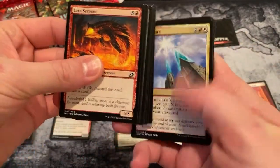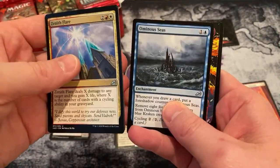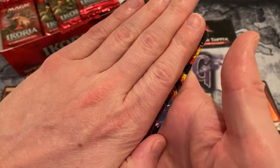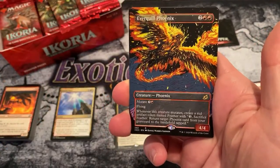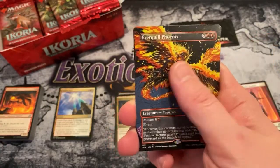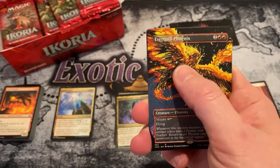We got ourselves a Phoenix back there in the showcase, I do believe. It is a Phoenix — pretty easy to tell with that art. Pack four and we already got a showcase or extended art, whatever you want to call it. I think it's beautiful. It almost looks like it's been altered — it's that good.